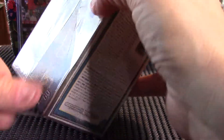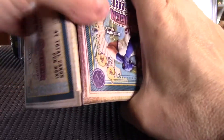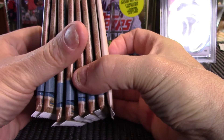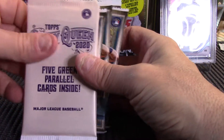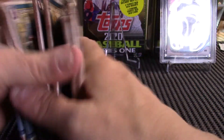Trying not to scratch the box too bad. I think it's because these Gypsy Queen boxes just look so cool — your inclination is you don't want to do too much damage to it. Looks like seven packs of Gypsy Queen, and then we got the five green parallel cards inside. We'll save those for last and get going on Gypsy Queen.